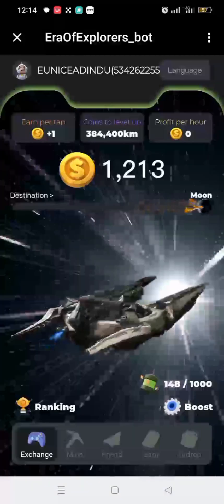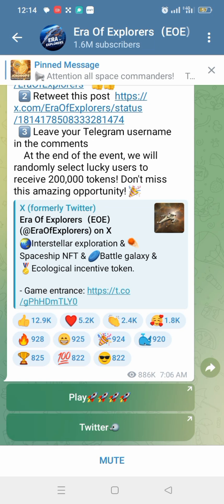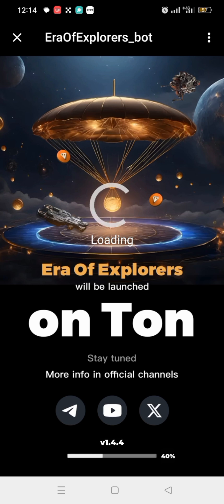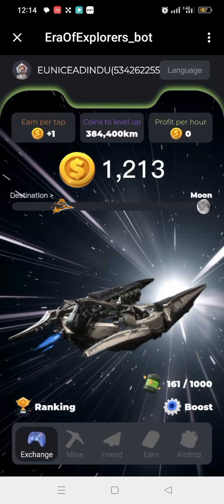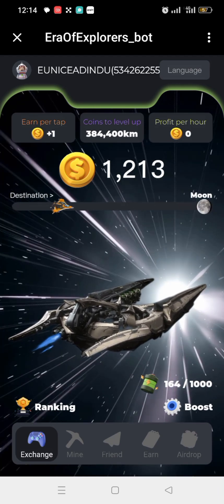Once you tap on the link below, it will take you to something like this, and you tap on the Play button. Once it opens, look at the interface — this interface actually looks like Hamster Combat, but the name of this bot is Era of Explorers. That is how it's going to look like on your phone, as you can see right here on the screen.